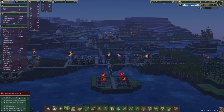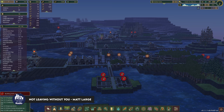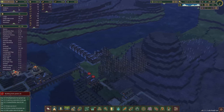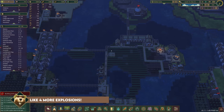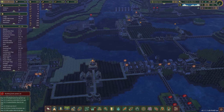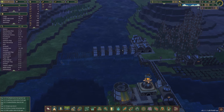Hello, welcome back to City Planner Plays where we are playing Timberborn. In this episode we're going to do something I'm really excited about — we're going to put our water pipes underneath the road where they belong. We're going to use our explosives to put water underneath our roads, and hopefully that will prevent our crops from drying out in the dry season.